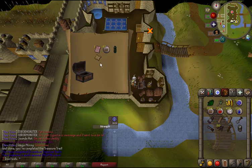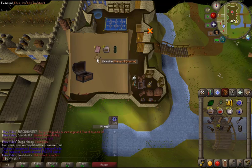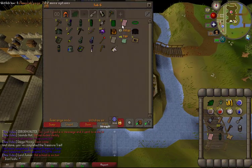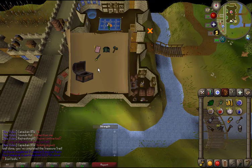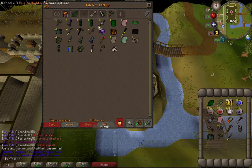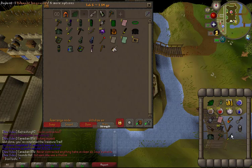I probably won't drop this one. Casket 16 — another Zamorak page, and this one's unique. But I got more adamant stuff. Look, this is my whole clue tab — adamant, adamant, adamant, adamant, adamant. Like, what is this? Half of my clue rewards are adamant stuff. But we got a new Zamorak page.